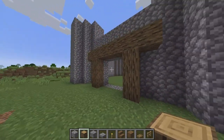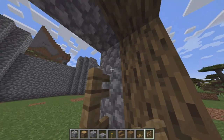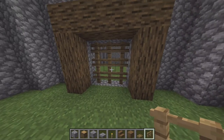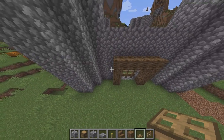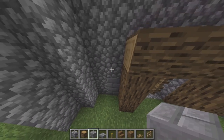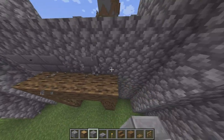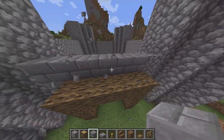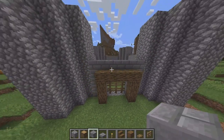You can decorate the entrance however you want, but I personally like it like this. I'm going to add fences so no one can get in. You could add a redstone door, but I don't know how to. We're going to add stone bricks around the door. Now after you finish doing that, you're going to want to break this. So it should look like this.